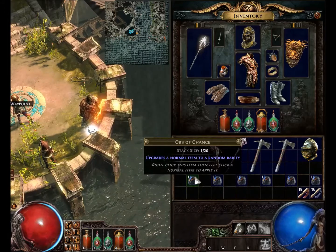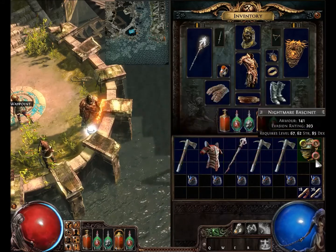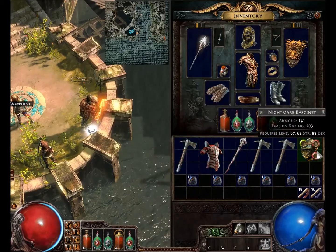I love doing them anyways, so I'm going to record them. And I'll do six items at a time. This time we have three Siege Axes, one Glorious Plate, one Void Scepter, and one Nightmare Basinet.